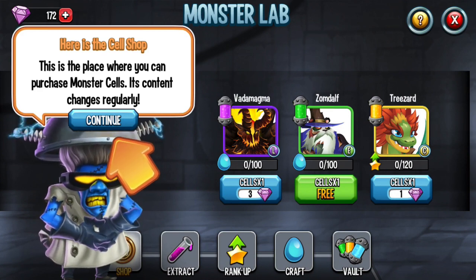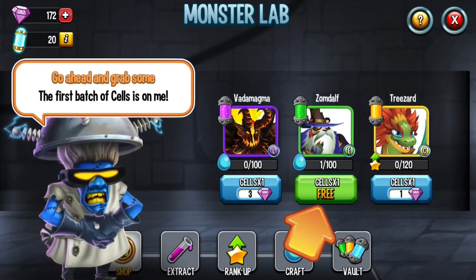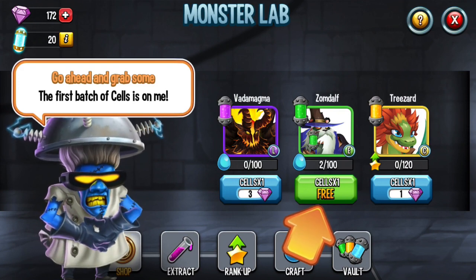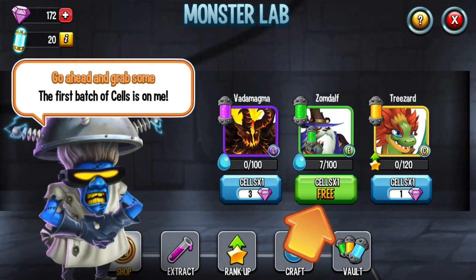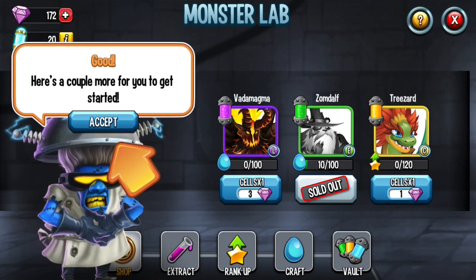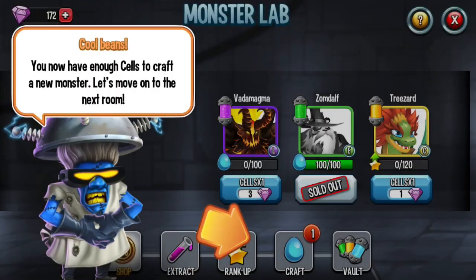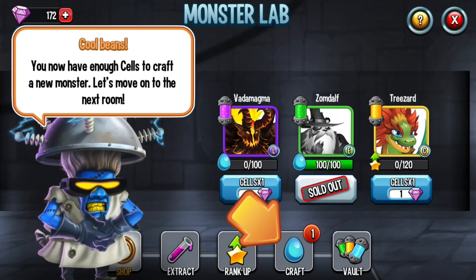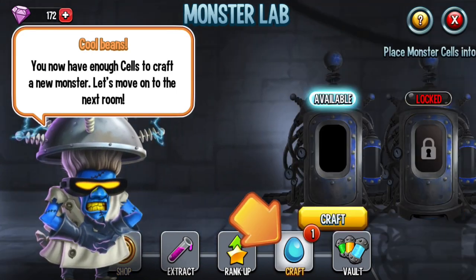The content changes regularly. Free Zoom Dust available. Here are a couple more to get you started. You have obtained the following monster cells — 9 Zoom Dust. Craft! You now have enough cells to craft a new monster. Let's move on to the next room.